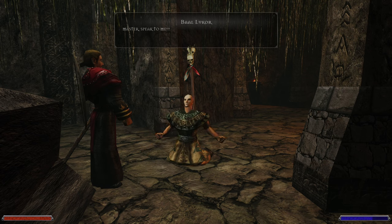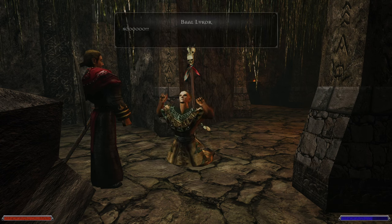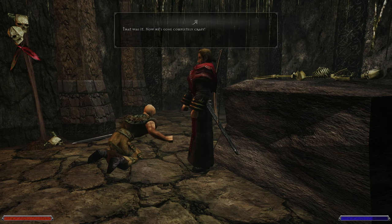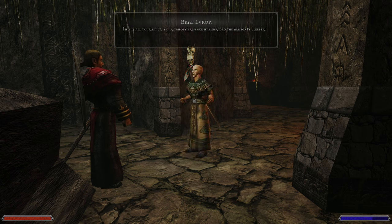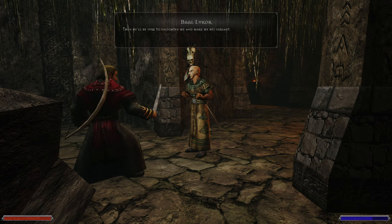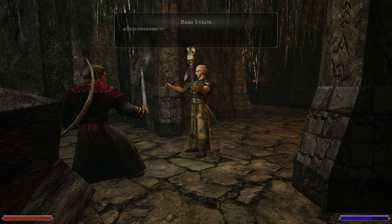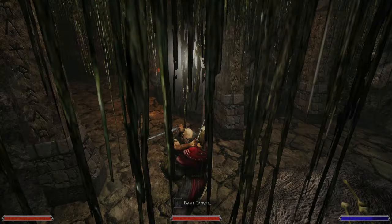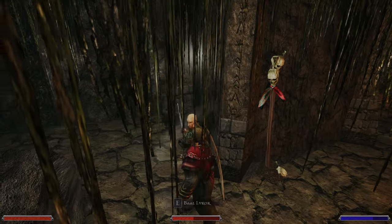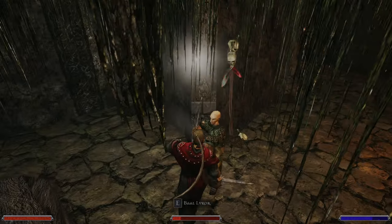Master, speak to me Sleeper — reveal yourself! That was it — now he's gone completely crazy. This is all your fault — your unholy presence has enraged the almighty. I need to make a sacrifice for the master, a human sacrifice. Then he'll be sure to enlighten me and make me his servant. Die, infidel! It's your turn now. He deals no damage — I believe they screwed up because the enemy deals no damage.